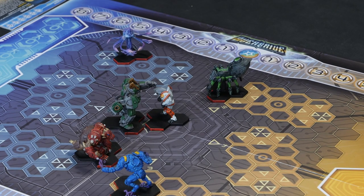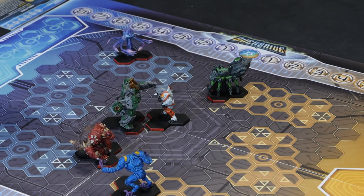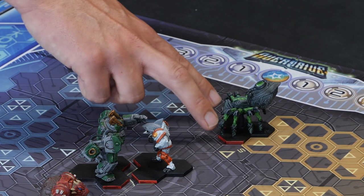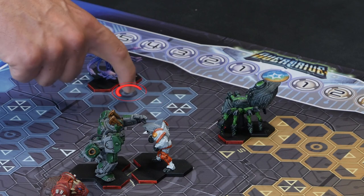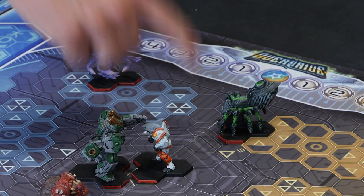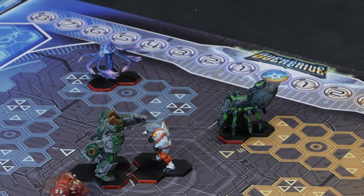Let's explain how you choose routes and distances for ranged attacks — it works slightly differently to a slam. In a slam you need to be right next to each other, but with ranged attacks you're looking for the shortest distance to the target. You've decided Synip Docker is your target and you can fire up to seven hexes. You start by choosing which hex is your point of origin, then count out — it's always in a straight line, though you can slightly curve around obstacles.